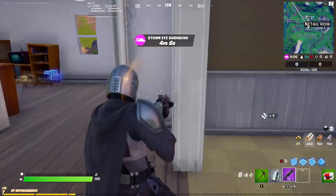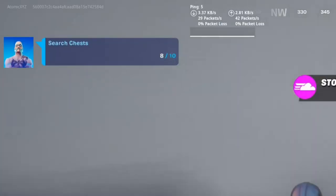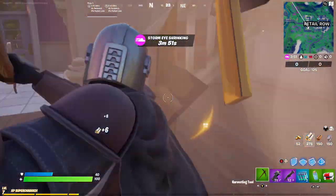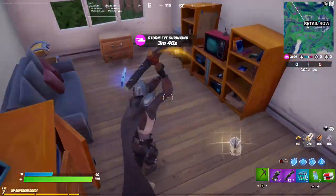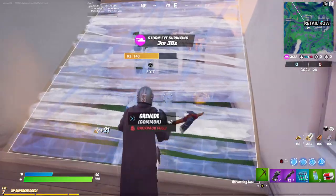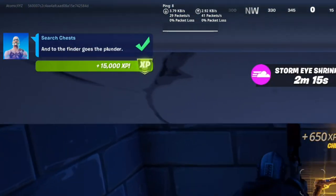In the top left, there's a challenge for searching chests. You can see the challenge go up each time you search one — it says 'Search Chests.' If you just keep on doing this, you'll eventually get the 15,000 XP reward. Save your health items for the end so you can use them when the storm comes in and you still need to search chests. I just searched the final chest and there we go — 15,000 XP in the top left.